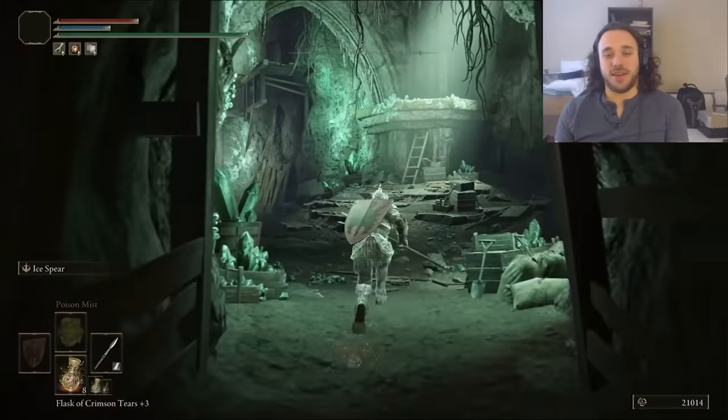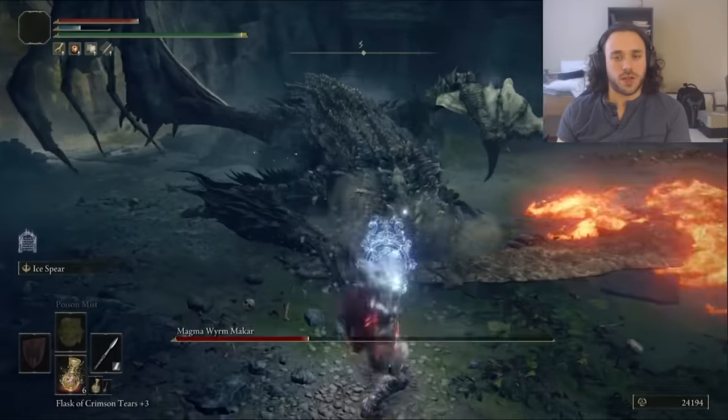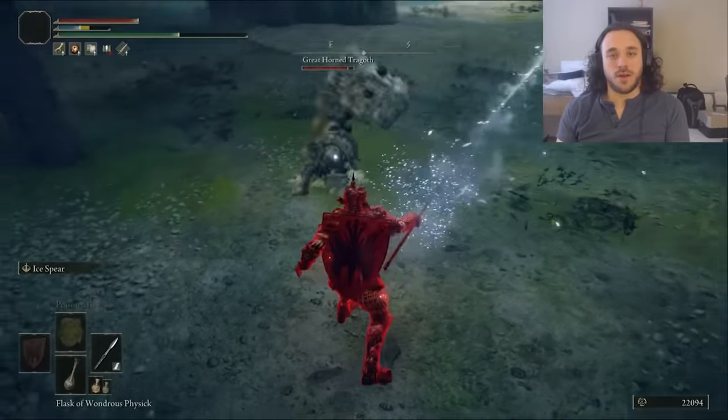We actually have to go up the Ruin-Strewn Precipice again — it is my favorite mothertrucking level in the game. The Magma Wyrm is really weak to the Ice Spear since it can hit his face when he's on the ground or even when he stands up. Silly Makar, you're not a person anymore. With the dragon slain, the Bull-Goat is here, and the goat is harder than the dragon — he just doesn't give a hoot. His armor is so thick and we get squished.